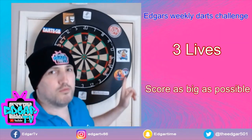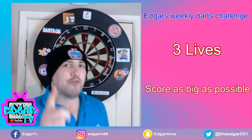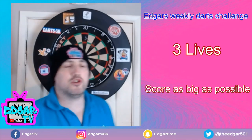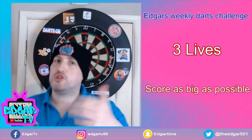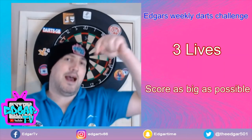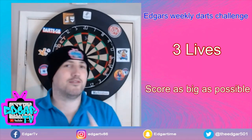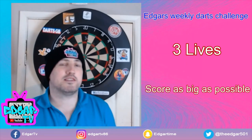That means we now need trebles or doubles to bank those points. Again, three lives on each one. Have a go at it and let me know which version you use — do you use the ordinary version, the harder version, or the simplified version? Put your scores in the comments section below so that we can have a little bit of a comparison and see where everyone is.